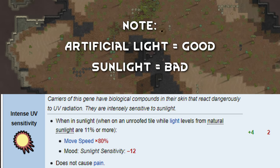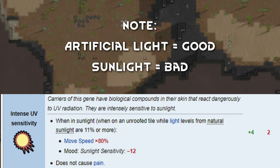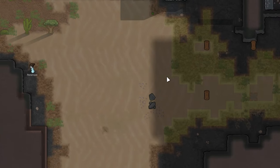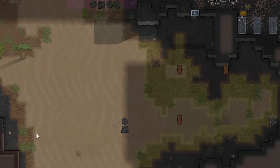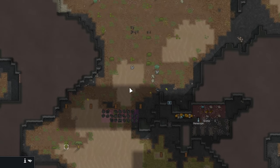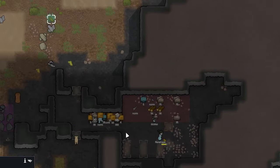Note that artificial lights won't affect their UV sensitivity. Also, UV sensitivity won't cause pain — just a massive mood debuff. Be careful in open areas, and especially during the day: you'll be blind and slow, and you'll have grumpy moles.